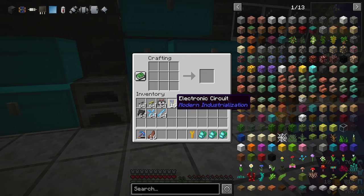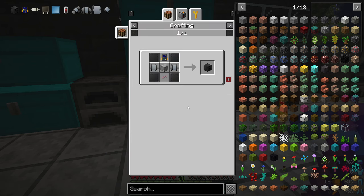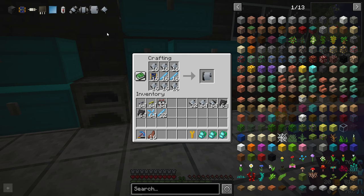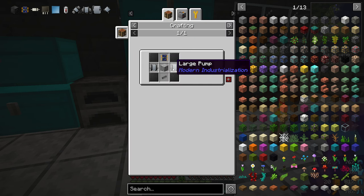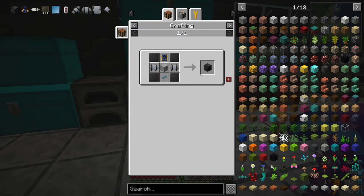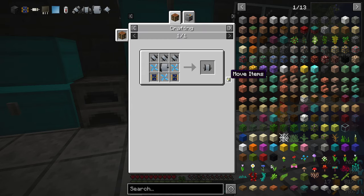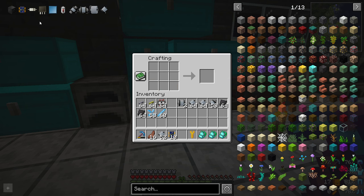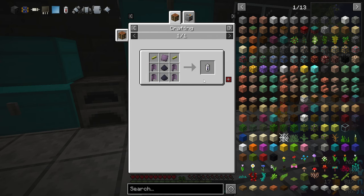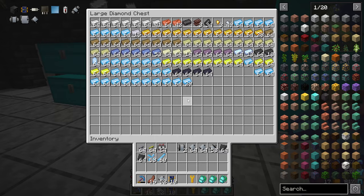I've got a bunch of things here, even an electronic surface. I wanted to look into the oil drill. We need a bunch of large motors and things like that — that's the only downside. A large pump requires two large motors. This is where your circuits are going to get eaten like crazy. You might think it's not too bad, but that's not true — you're gonna die from the amount of circuits used.